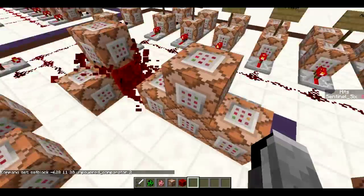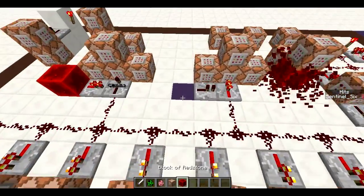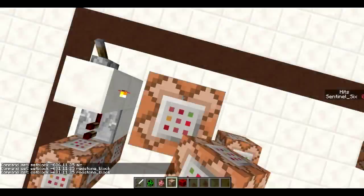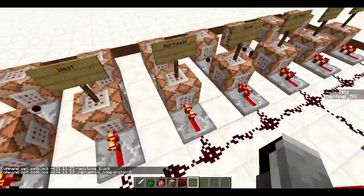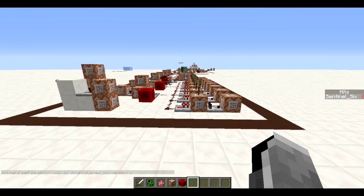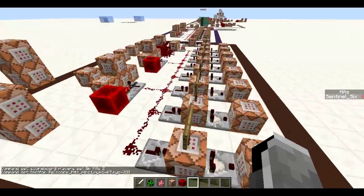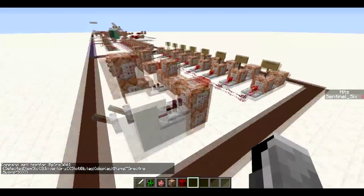These four command blocks and this one are all for the fully automatic firing. When I flip the switch, it removes the redstone blocks and allows these command blocks to run — basically setting all of these blocks to unpowered comparators, a trick I use a lot, so that they keep reactivating and keep shooting pigs. This one also constantly sets your hit score to two so the minimum hit score condition of one is always met, causing it to just keep shooting pigs — completely ignoring whether you're holding the sword or whether the giant is even there.